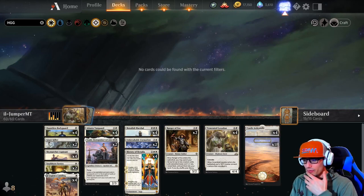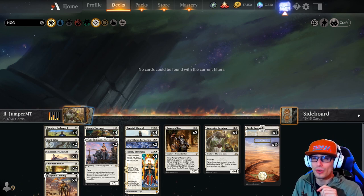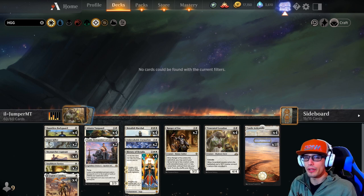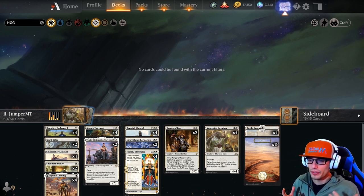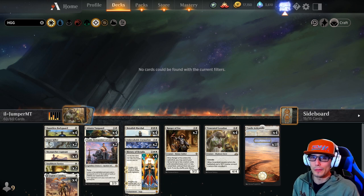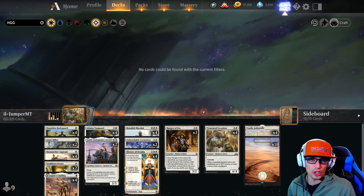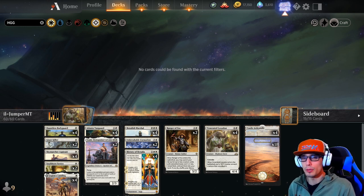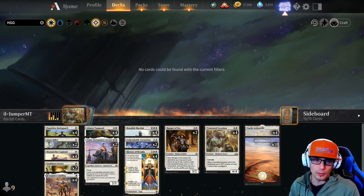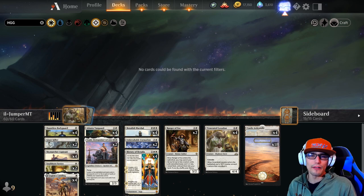That's mono white historic! We think we found a better mono white historic though - that gentleman smashed us down with Serra Angel and Soul Warden so hard and so quickly - I absolutely loved it. This was Ill Jumper MT's version and he got to mythic rank 438, which is incredible - good work! We did have a little struggle with it but it's a great deck. Mono white going into mythic is a go-to and will get you there no problem. Thanks for watching - like, comment, and subscribe. We're live on Twitch every morning at 6 AM PST; join our Discord for gem giveaways, Brawl tournaments, and more.